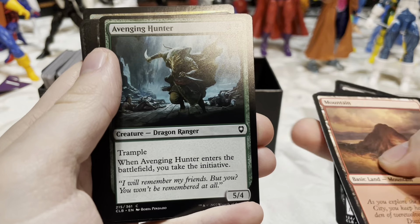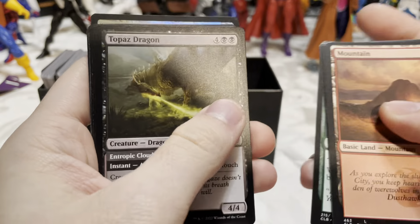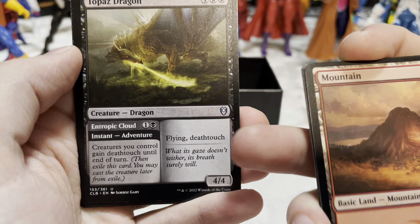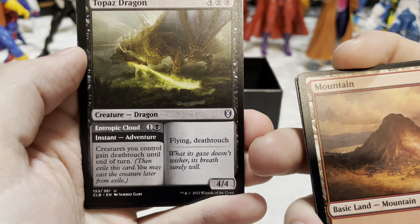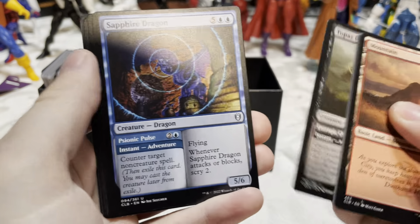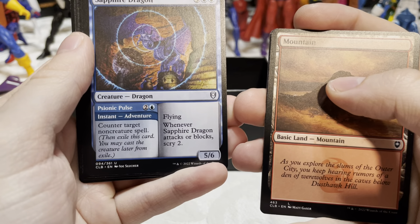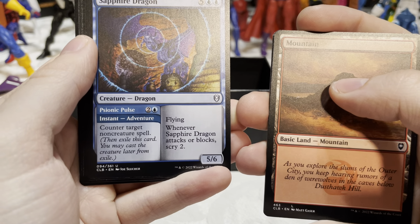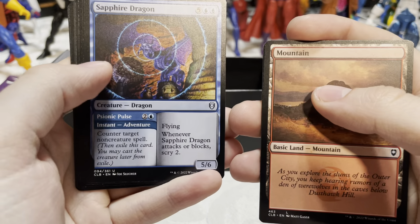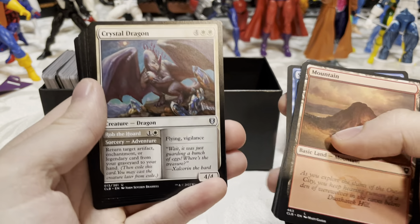Deadly Dispute — that was from the last one: draw two cards, create a treasure token. Avenging Hunter — trample; when it enters, you take the initiative. I'm going to have to make an initiative deck! Topaz Dragon — flying, death touch; creatures you control gain death touch until end of turn. I like that. Sapphire Dragon — flying; whenever it attacks or blocks, scry two, and two and a blue to counter target non-creature spell. I like that. And a Crystal Dragon — I think we got all five gem dragon colors!